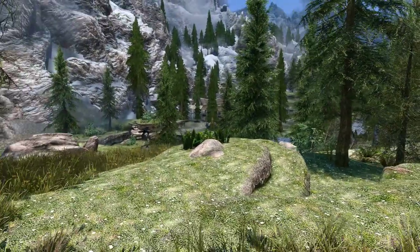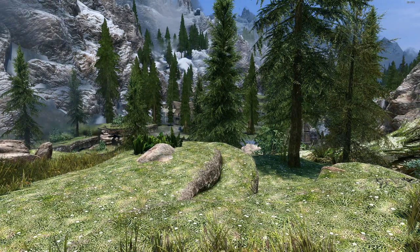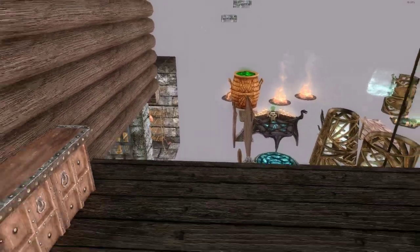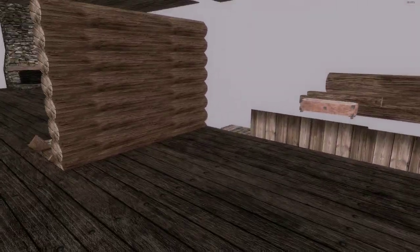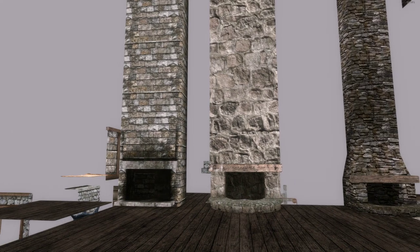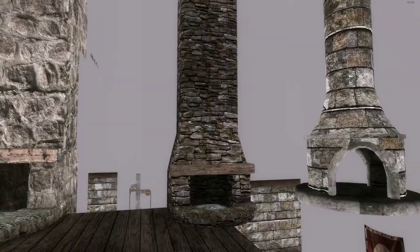I haven't decided where I'm going to put the house yet, but it doesn't really matter because there's still a lot of work to do on the interior. So let's go take a look at the interior right now. I've just been working on the basement — I'm going to start at the bottom and work my way up. This is the first floor; I put the COC marker right here where the door is going to be. This area is going to be a kitchen, a little dining room area over here, and our living room. I've got some fireplaces here — I'm leaning towards this one right here; I think it will look good in a rustic log cabin.